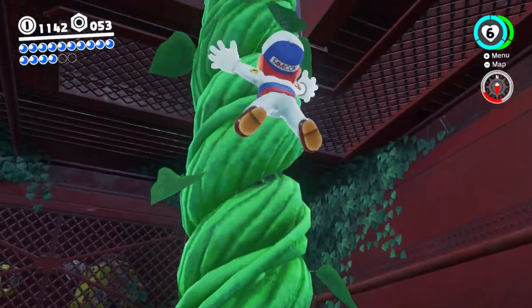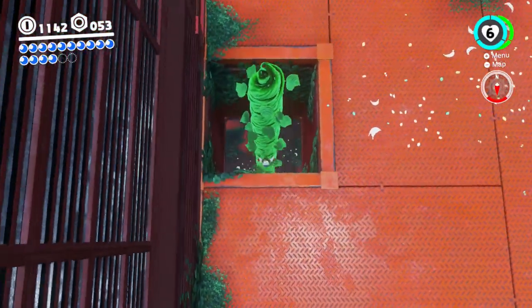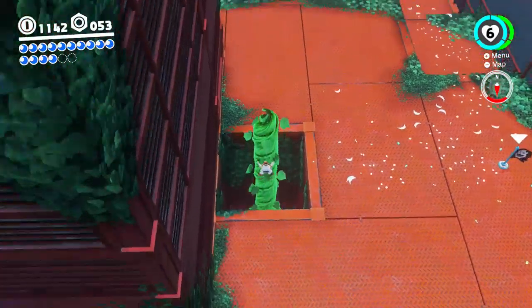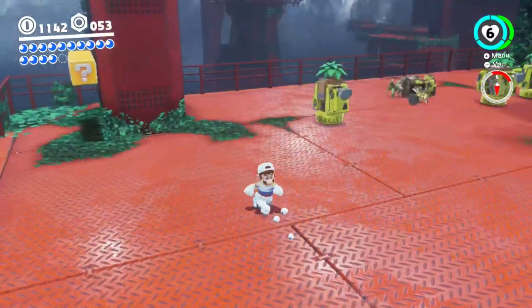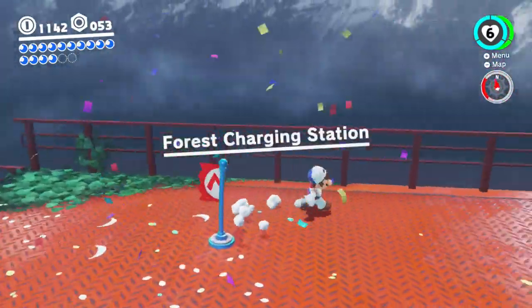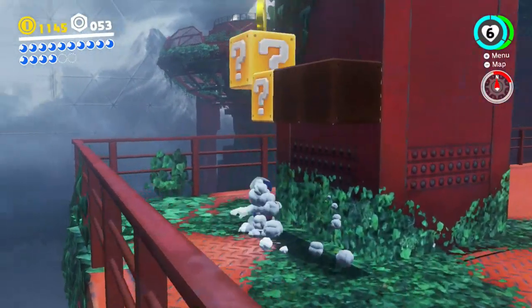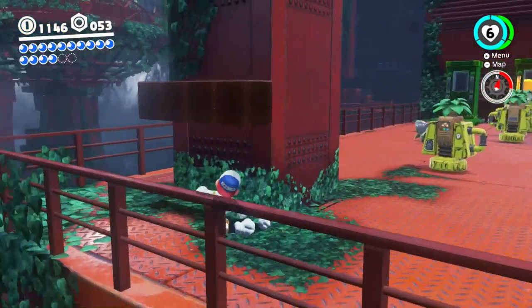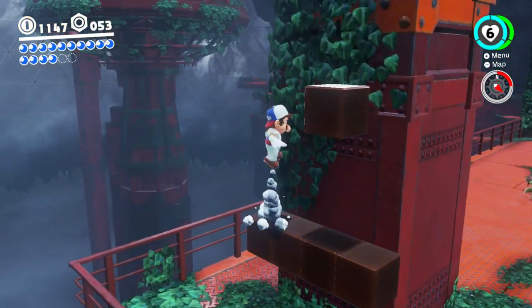This is a storage station for the steam gardeners - maybe even a repair station, hint hint, wink wink. Let's see here - I'll hit this right away: forest charging station. I'll hit these just for the heck of it. I don't think there's anything too important here, but if I can hit them I'm gonna hit them. Up here there's something though.